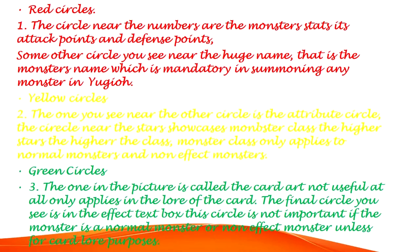Yellow Circles, number 2. The one near the other circle is the attribute circle. The circle near the stars showcases monster class — the higher the stars, the higher the class. Monster class only applies to normal monsters and non-effect monsters.